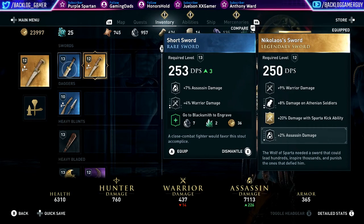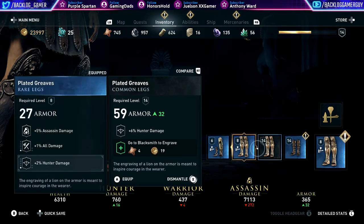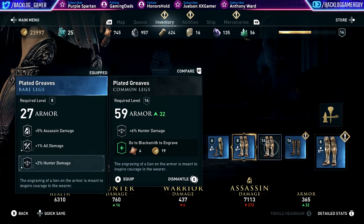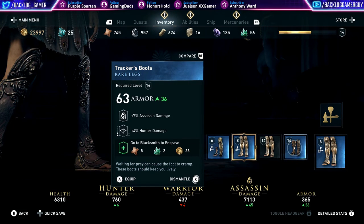Level 13 short sword, blue. I still don't think it's better than what we have. I think we'll keep our legendary Nikolaos sword. But we have some other stuff like these boots. We're still wearing the old rare legs, the plated greaves, but it's about time we upgrade them. Look at this — level 14 tracker boots, gives plus 7 assassin damage and plus 4 hunter, and we can add another bonus later. Let's equip this.